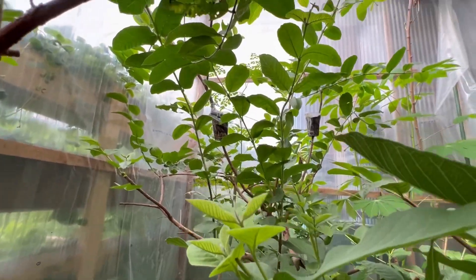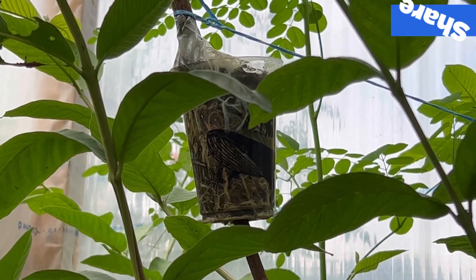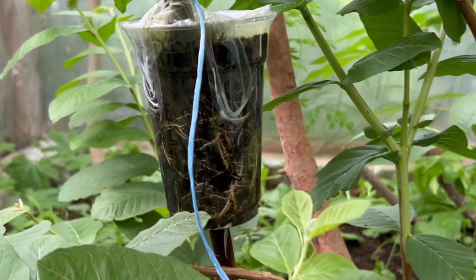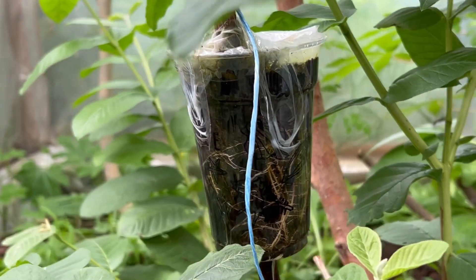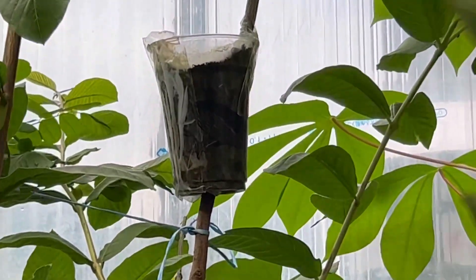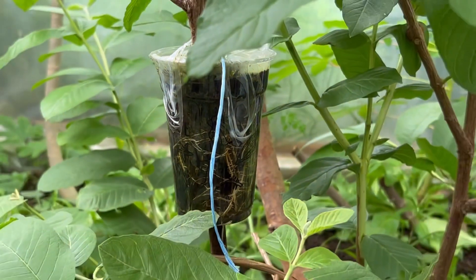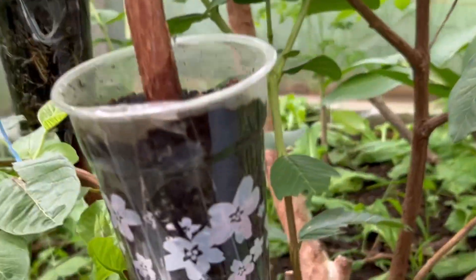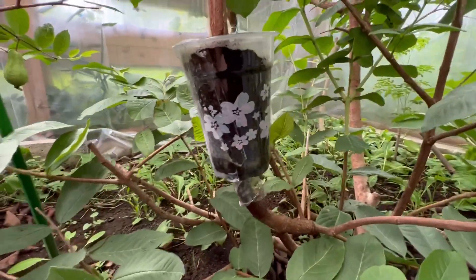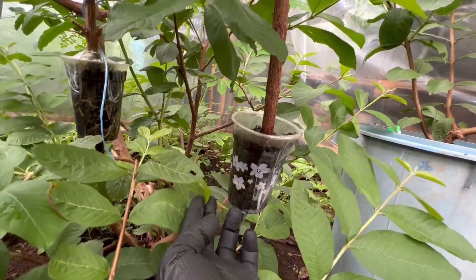Let me show you our rooted cuttings. Look at how thick the roots are already. The one at the top — we can cut that and insert it lower down. The last cutting I propagated hasn't rooted yet, but that's okay — it's probably only been about one week since I propagated it, so that's fine.